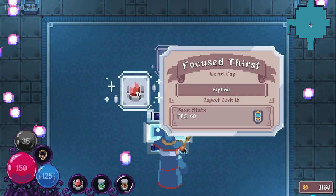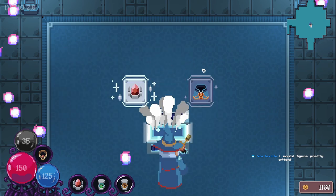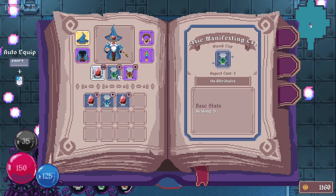What have we got? Focus Thirst - we've already got that. Better Mousetrap. Wandcap - no attributes, so no additional abilities. And our studious robe that lowers our health capacity but has aspect absorption. Interesting. I want to try this though because this looks pretty much the same as the basic shaping cap you start with. Better Mousetrap - hell, let's give it a shot.